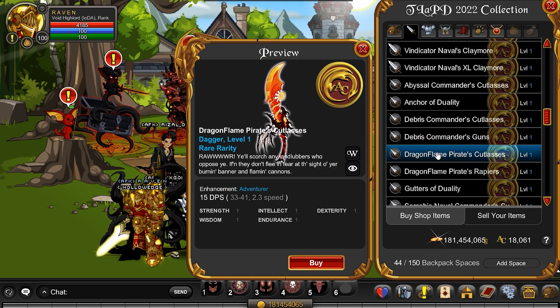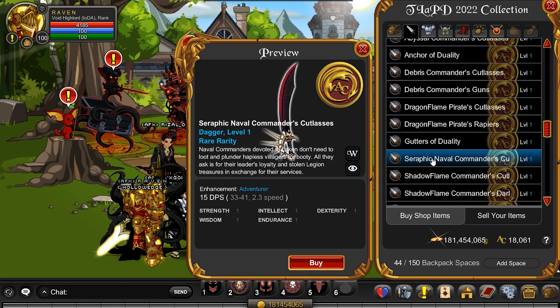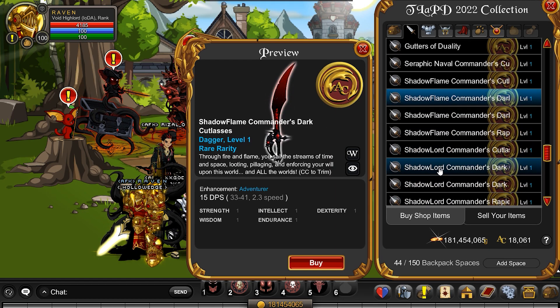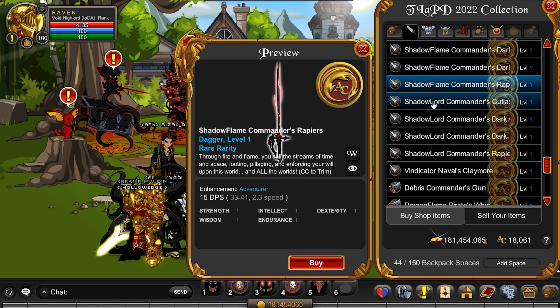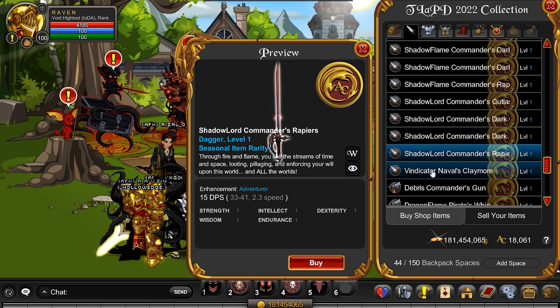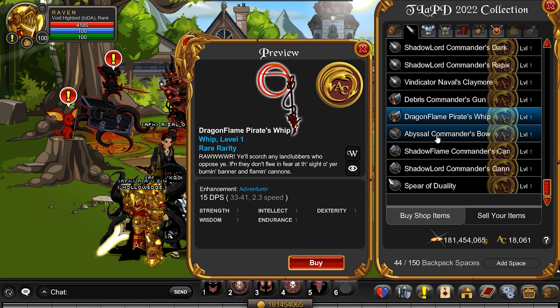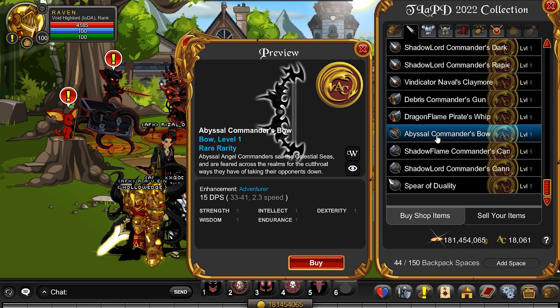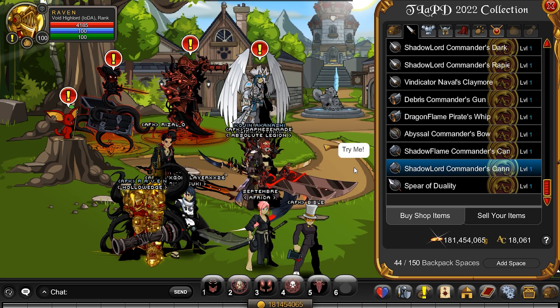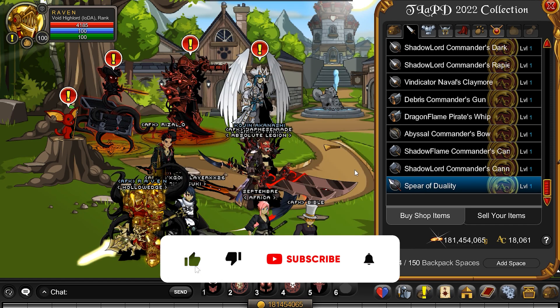A gun. I don't use guns in this game — I'm old school. One old school account, which is why — guns and bows just did not have it back in the day; you could use guns but it looked stupid. I really liked those though, those are cool. A whip — is there animations for the whip? I think there is now. That is a nice bow. Huge cannons — not as huge as I thought, but still big. Spear of Duality. Anyways, you've got a lot of really good stuff in the collection.